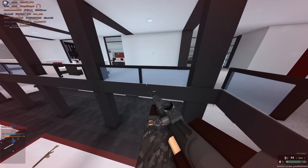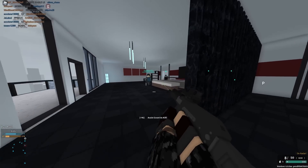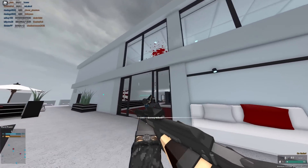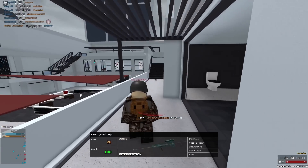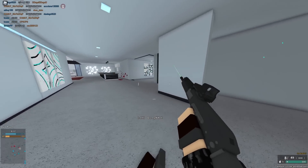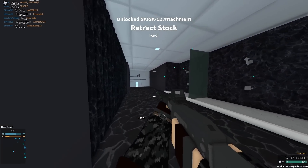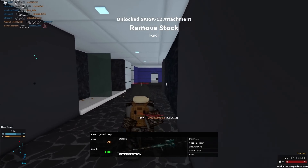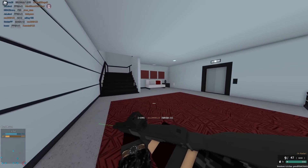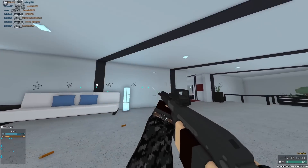At number three we have the Saiga-12 — it has to go on the list. It has 350 RPM, which is the highest by default of any regular shotgun, and an eight round mag. You may as well use this over something like the USAS which does awful damage. This can one-tap pretty effectively and shoots very fast. It's 28 damage per pellet which doesn't sound great, but it's still a four-pellet kill — same as the KSG and SPAS-12.